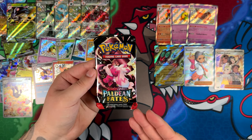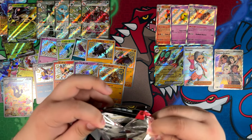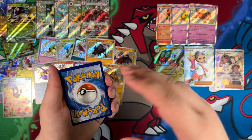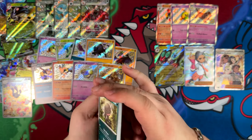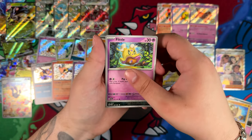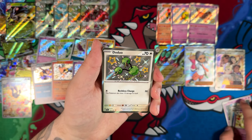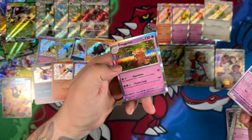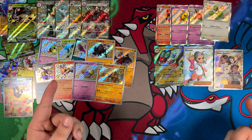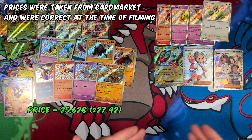We still have one Paldean Fates pack left — we'll see what we can get. Maybe there is a special illustration rare. Let me show off the energy card. That's the crazy part — if we were to pull a special illustration rare, I think the English side would win. But I'm still super happy with the opening. There's the Doduo — we did manage to get one last pull at least, but I don't think it's gonna be enough to defeat the Japanese side. I'll put the value down below, but I'm pretty sure everyone is going to pick the Japanese side — and you'd be correct.